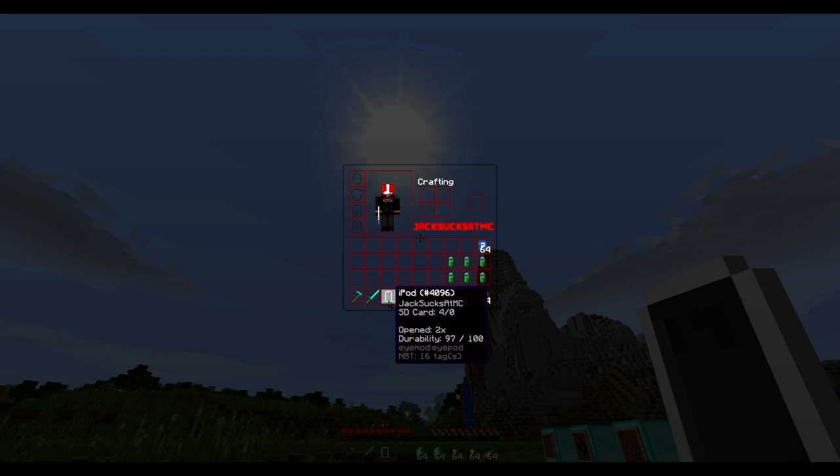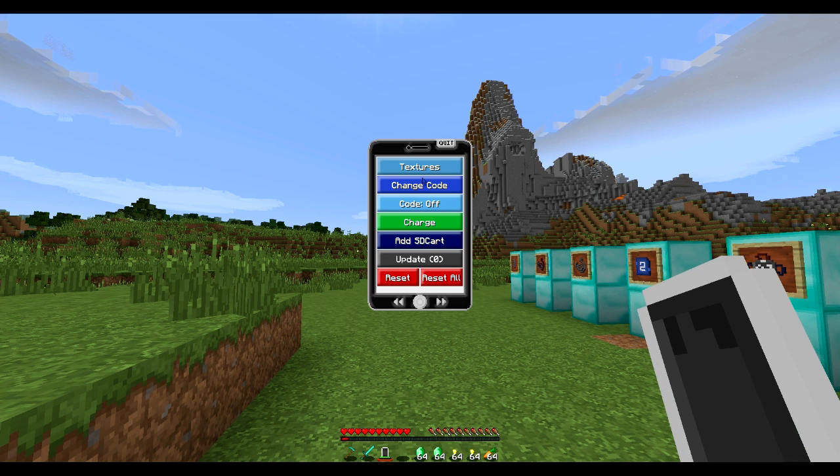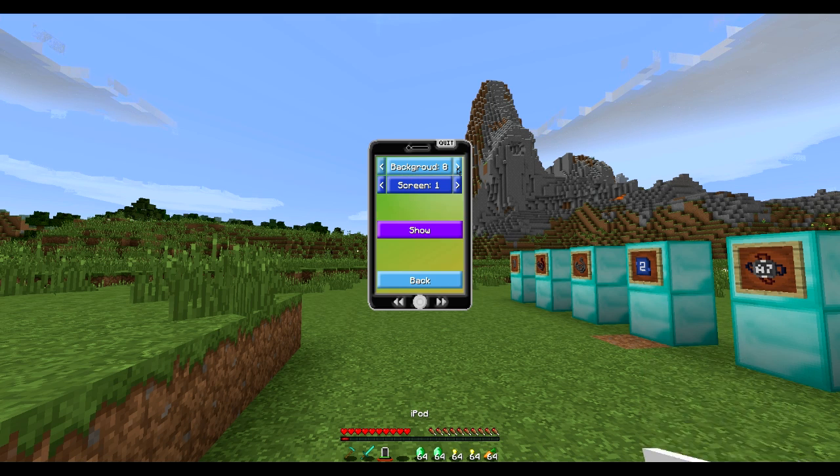Our memory — which is what the SD card represents — is 4 out of 0. If we open the iPod you'll see we've got four apps by default. The first is settings, so let's mess around with that. We've got textures, so we can change the background to all these different things.